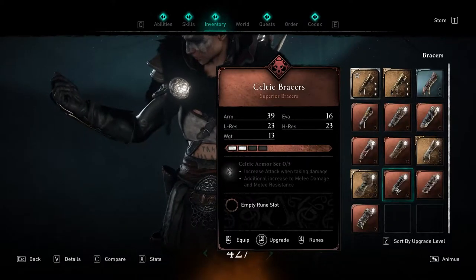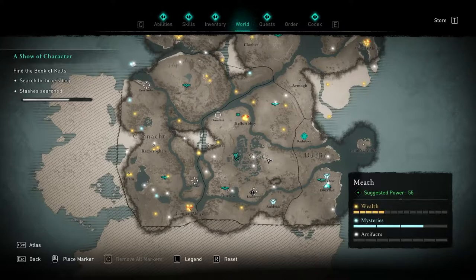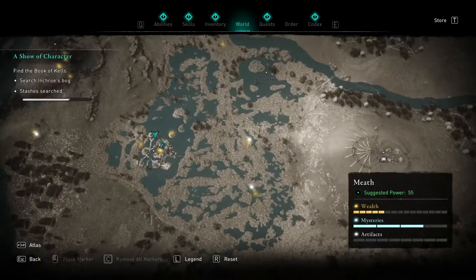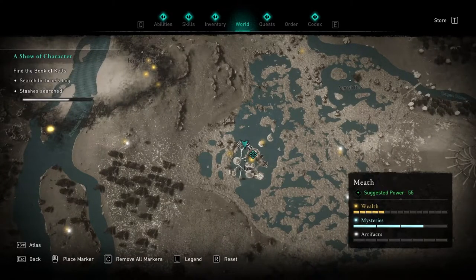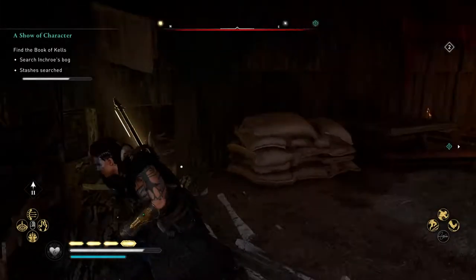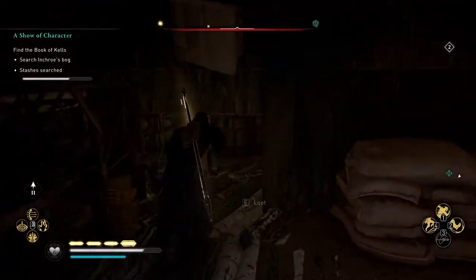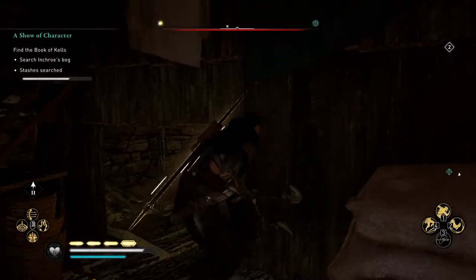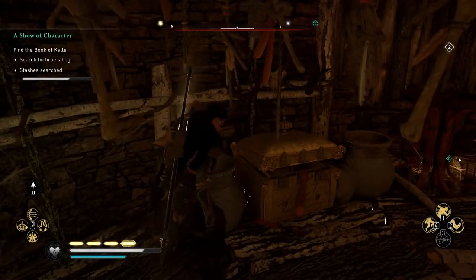The next armor piece is the Celtic braces, which can be found in the middle of Meath — the zone right to the left of Dublin. At this village located right here, you'll be at the northernmost section. Once you get in here, there will be a bunch of boxes you can destroy and break, and then go through this little opening in the wall, and you'll be able to find the chest that will award you the Celtic braces.